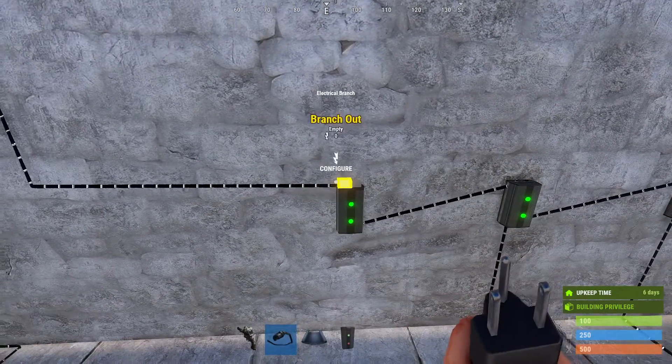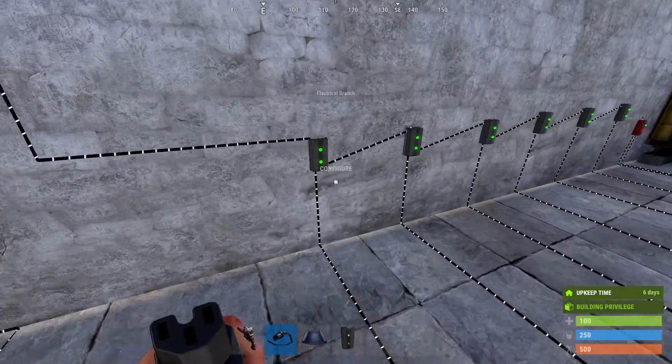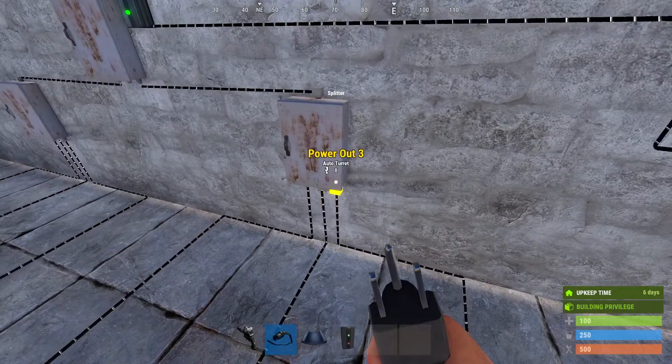The way you wired up turrets so far was either by having multiple branches with a branch out of 10 connected to each turret, or you would have splitters supplying the right amount of power to the turrets.